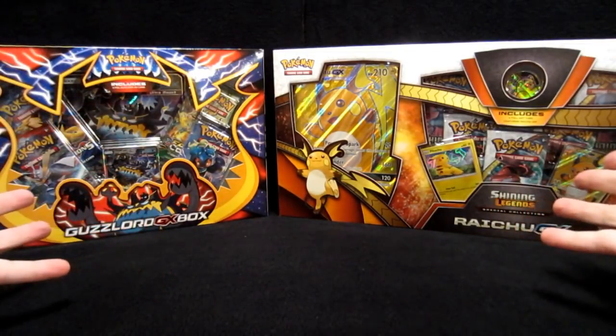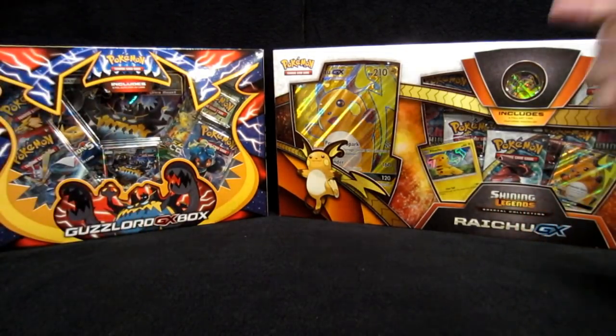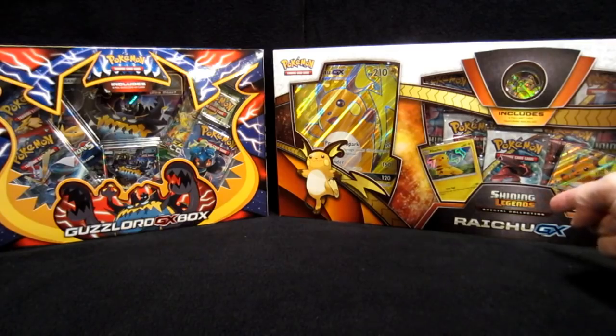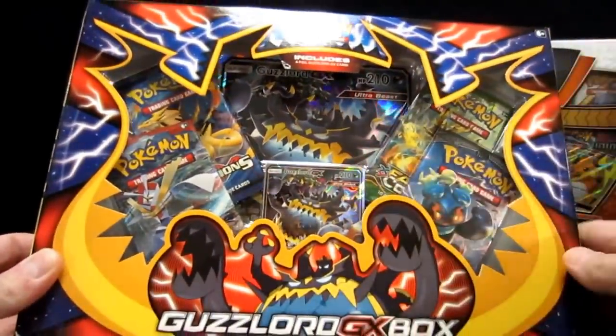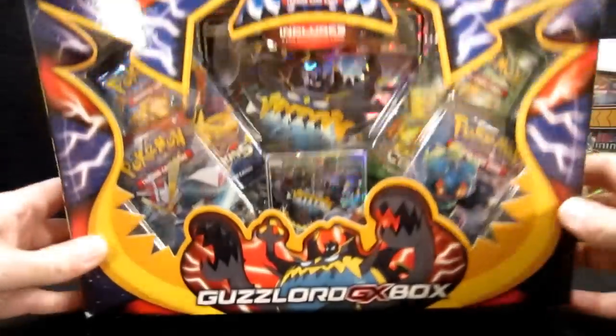Let's jump right into all these new boxes that are coming out. We got the Guzzlord GX box and the Raichu GX Shining Legends box. Look at the colors. We're going to do this Guzzlord GX box first. Wow, this thing looks amazing — look at all the artwork, it's so beautiful. The lightning strikes up on top.